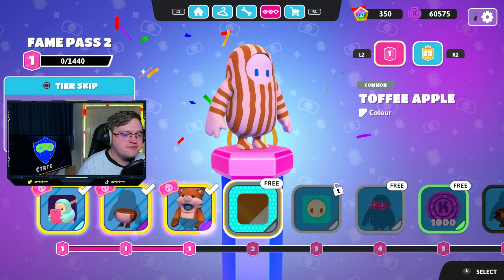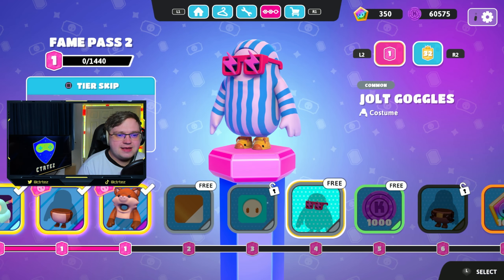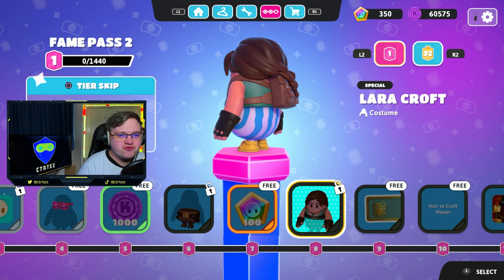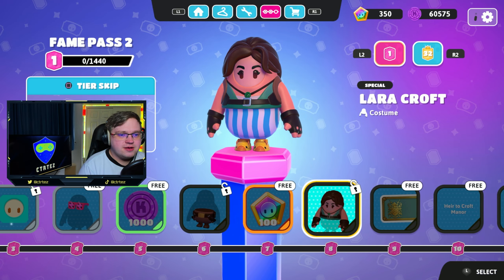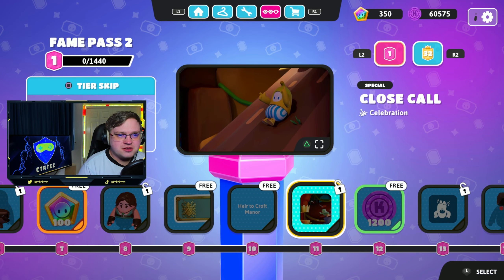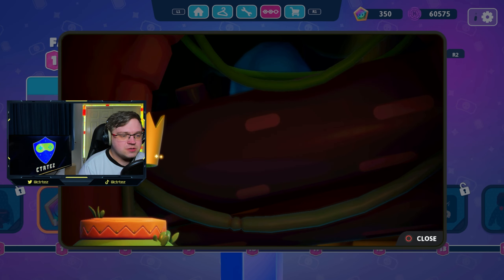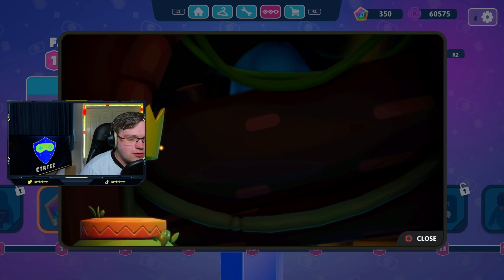First up we've got the fuzzy fox — love to see it. After that we've got some colors, a nice little face panel, face plate, lightning glasses — love to see them. Some kudos, no one cares anymore. And then of course the rumor is true: Lara Croft, Tomb Raider, the one from Fortnite, has arrived in Fall Guys — love to see it! There's a celebration emote very early in the pass too, which is awesome — you haven't got to really grind for the Lara Croft stuff.